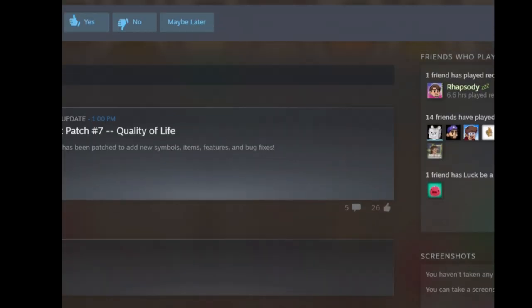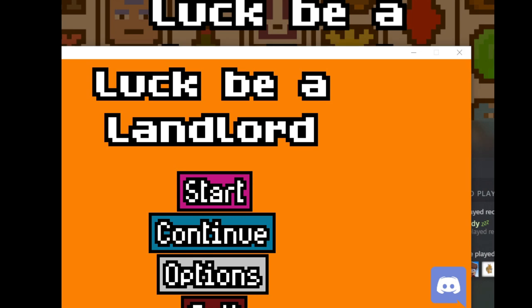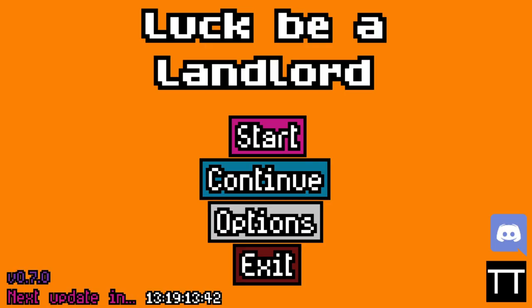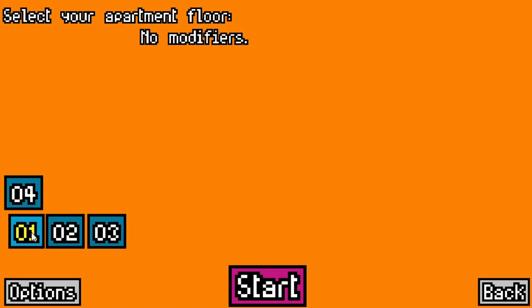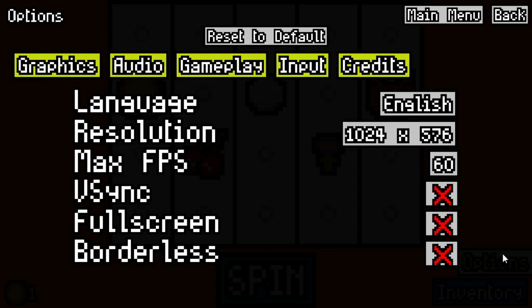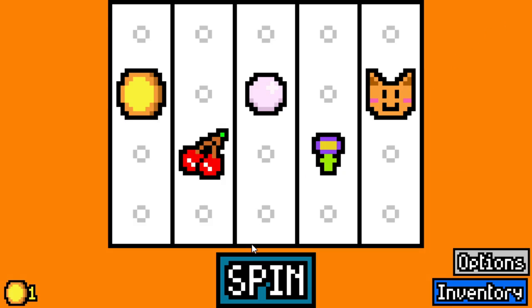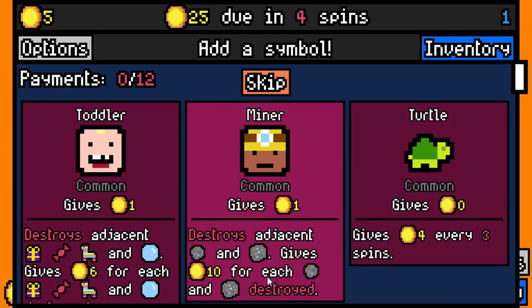Let's hop into the game and get this show on the road. Next update in two weeks — let's get going. I'm going to play on apartment floor one because we want to mess around with new content. First thing first, I'm going into the options and going to gameplay — four times animation speed and spin speed. We're just going to start off strong. Oh, it's so nice! Thank you, Dan. You're a blessing.